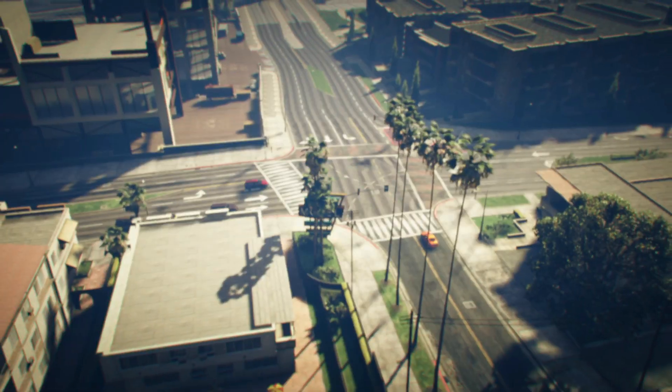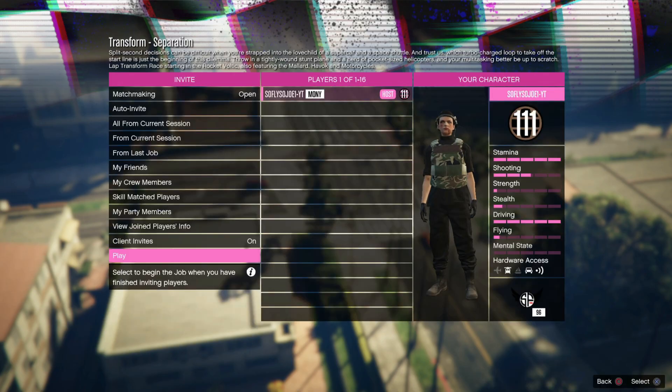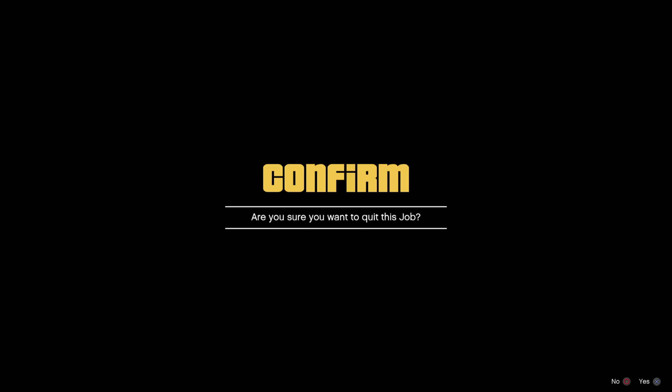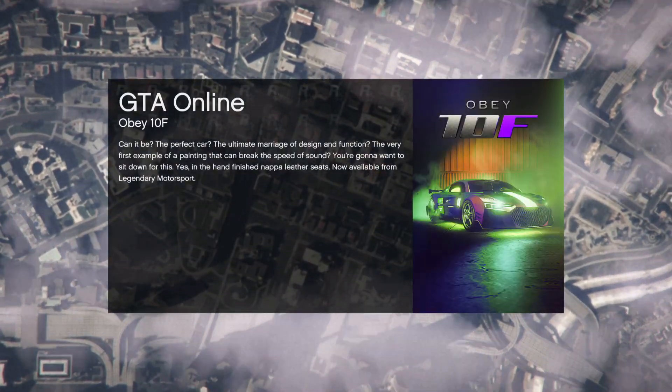Once you guys have the outfit equipped, go ahead and walk into the blue circle and start up the race. Once you make your way to the race screen, you want to simply back right on out. It's gonna bring you up into the clouds and then bring you right back down.